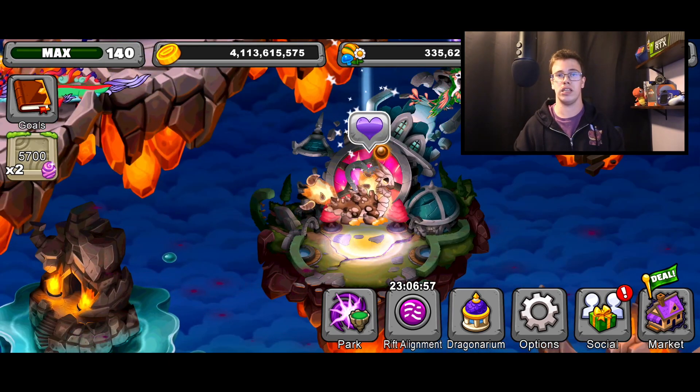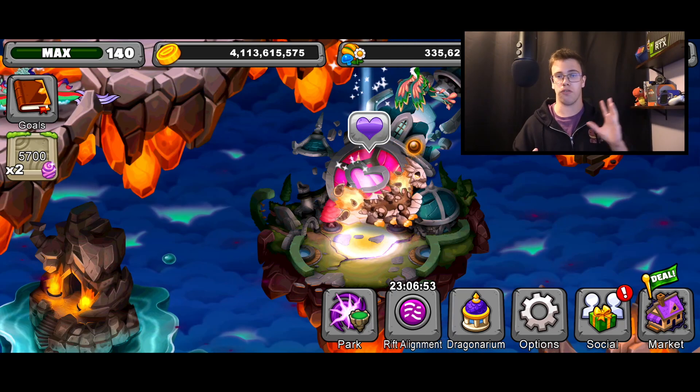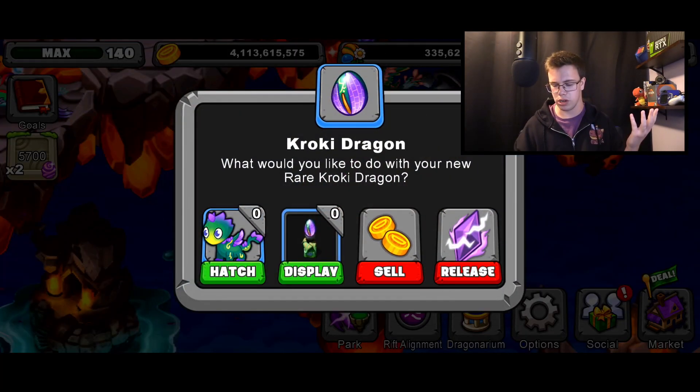And if you're wondering what I did get it with, I used the Daylily Dragon with a Plant trait — the trait does not matter — and also an Earth Rift. So technically that's like a four-element combo, but it's the same thing as you would breed in the overall park.